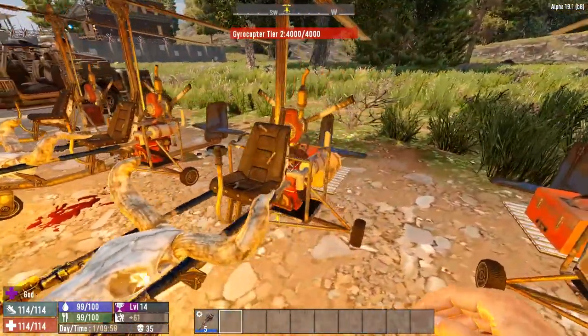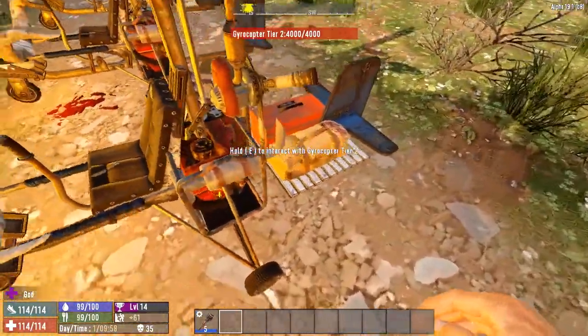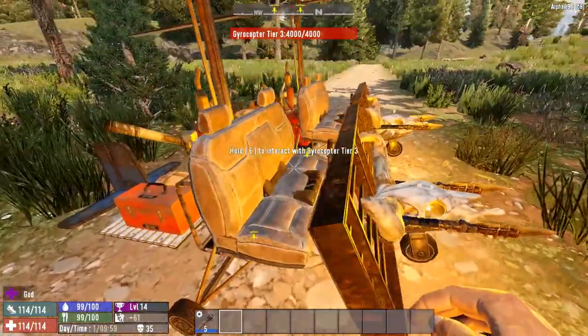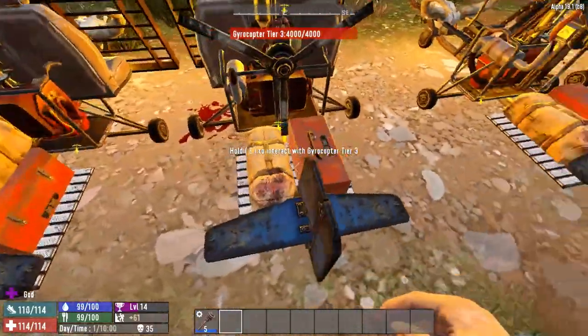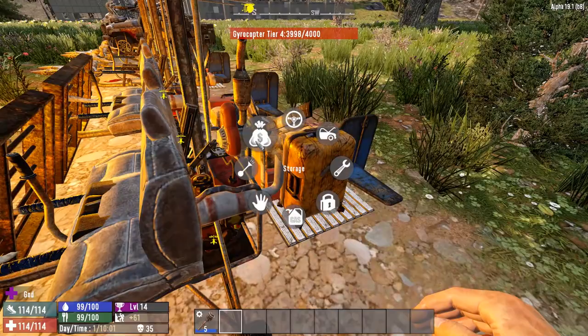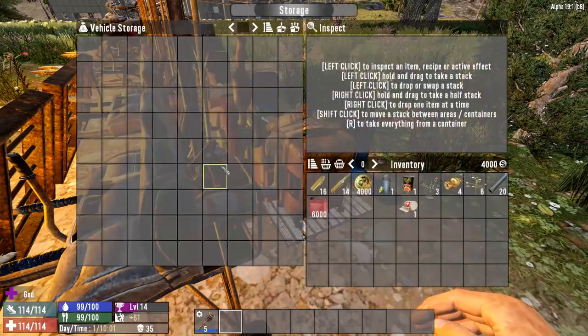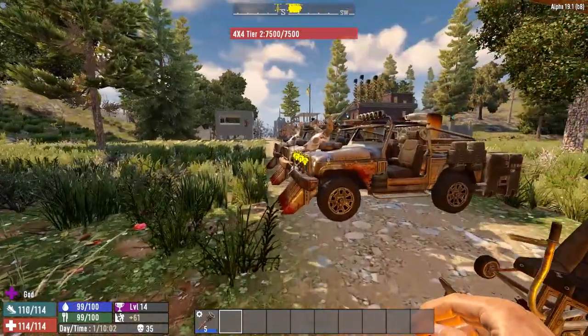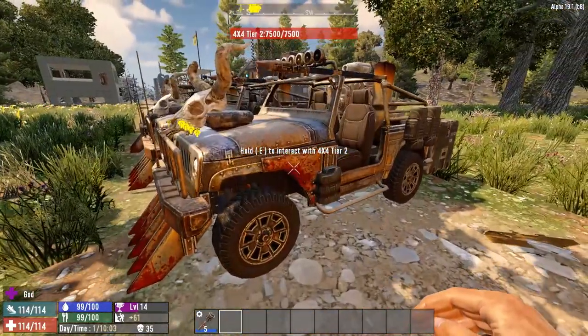Here's the regular gyrocopter, the tier one which goes faster and takes off straight up, the tier two with some extra storage space in the back, then tier three — look at that, there's the bench so three people can sit on it with extra storage still included. There's also some additional storage, and opening it up we have pretty much the same storage as the 4x4.